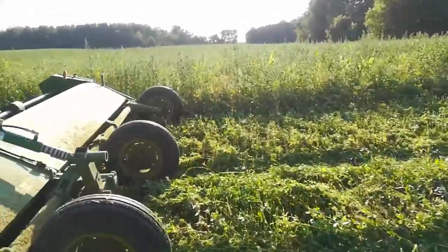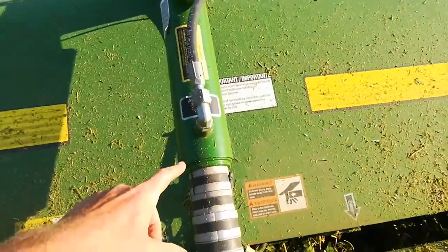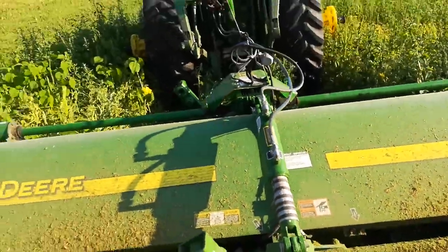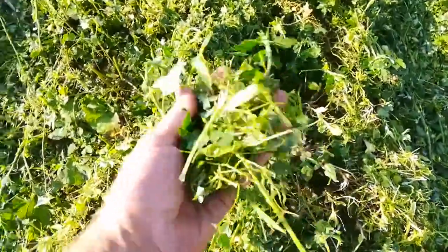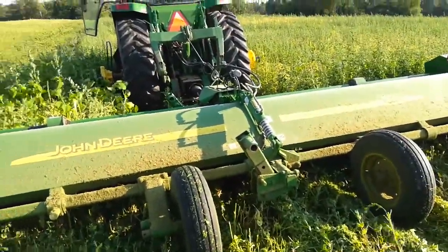I've got this flail mower and I've got it set fairly high. Ordinarily, if you want to get down to zero, you take all these stops out. But it's cutting it up. It does leave a little bit in the tracks where the tractor runs over it. It's kind of inevitable unless I mount the mower in the front somehow, and I can't really do that with this configuration.